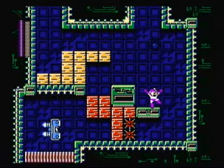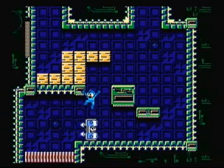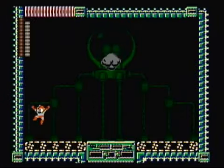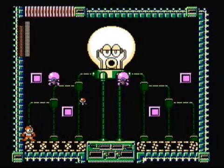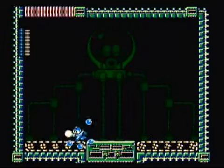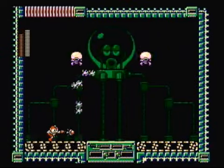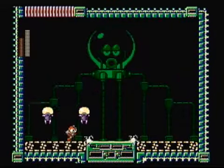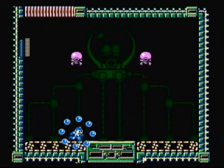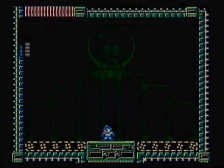Apparently all there is here is a weapon energy tank. There's another really annoying mini-boss — how the heck am I supposed to kill that? I decided to try Commando Bomb through it, since I have no idea how to destroy that thing, and I have zero lives — I can't afford to die here.